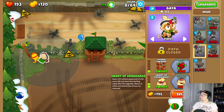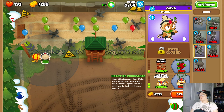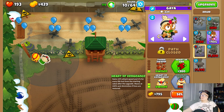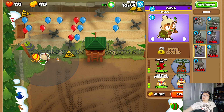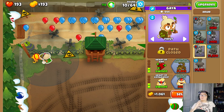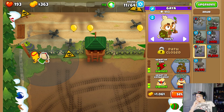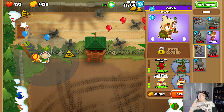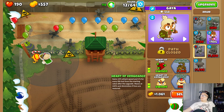The Heart Avenger gains 10% attack speed and 1% for every life lost from the starting value after the upgrade, max at 100%. It diminishes the lives of a sword. Well, a nice thing - we've lost seven lives so he has increased attack speed, then that's nice. We're probably going to lose more in the future anyway. We're going to save up for Druid to the Jungle and then I'm going to leave it at that, and try to get rid of this. Okay, now we have an increase of 10% attack speed additional.